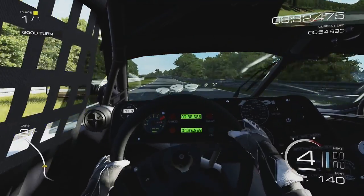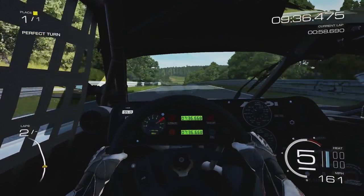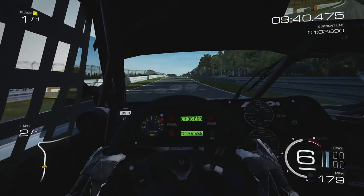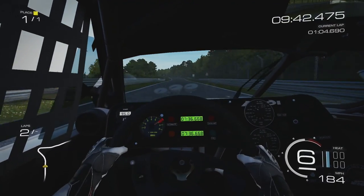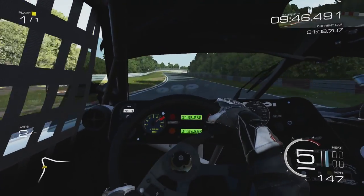A little bit of understeer, a little bit bumpy at that section. Just notice the car sort of bobbing around a bit - you've got to be careful on those bumps. Then we've got this other corner that I'm used to taking flat out that I don't think is flat out, certainly not in this car. So we'll put a brake on and do a downshift just to be on the safe side.